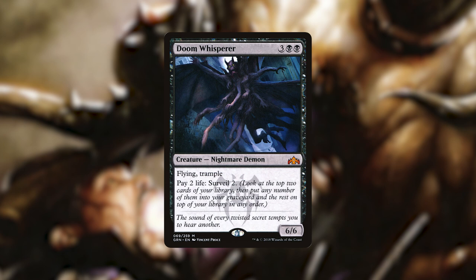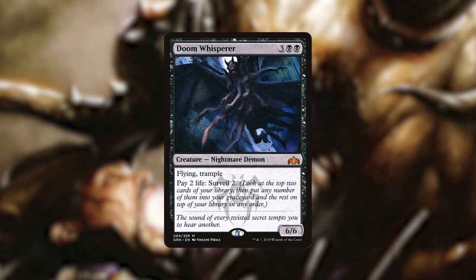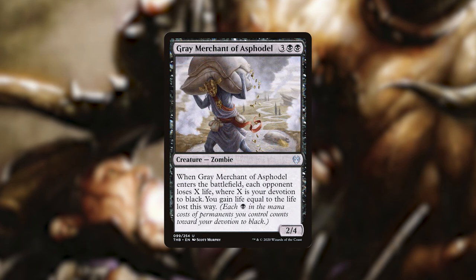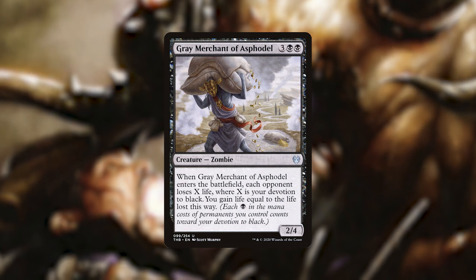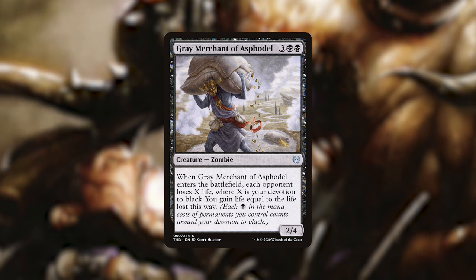Doom Whisperer is a 5-mana 6/6 Flying, Trampling Demon and a really good target for Willow Dusk to put counters on. We can pay 2 life to Surveil 2 — look at the top 2 cards of our library, put any of them in our graveyard or back on top in any order. It's repeatable as many times as we have life. We then have Grey Merchant of Asphodel, kind of a really big finisher. When it enters the battlefield, each opponent loses X life where X is our devotion to black, and we gain life equal to the life lost this way. If our devotion is 6, each opponent loses 6 life and we gain 18 life — it triples the effect, which is really good with our commander.